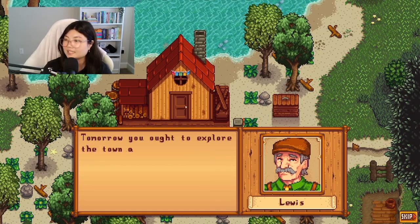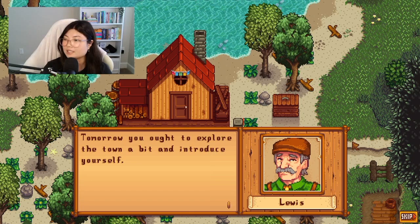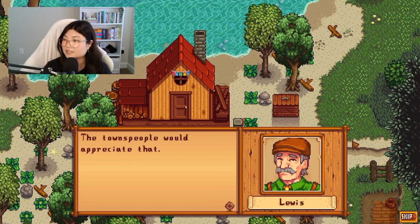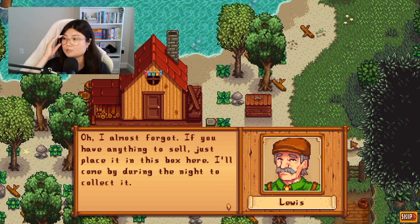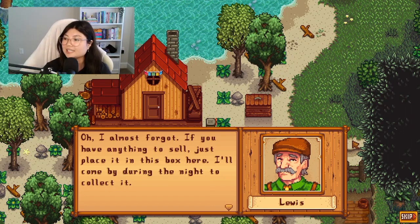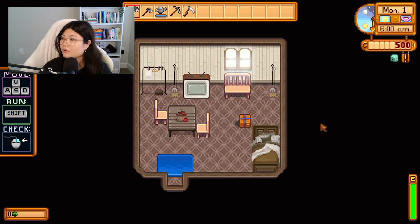Lewis tells us to get some rest, explore town tomorrow, and introduce ourselves. He shows us the shipping box — he'll come by during the night to collect whatever we put in it. Just imagine Mayor Lewis sneaking around at night collecting all the stuff we put in the shipping bin!